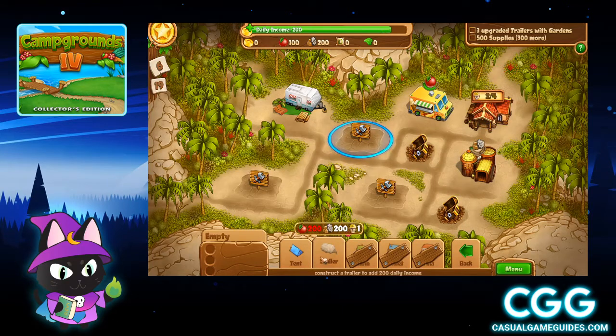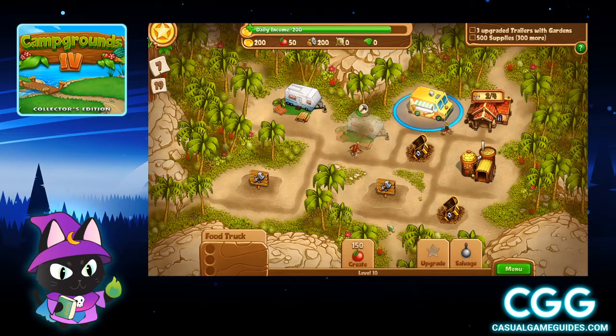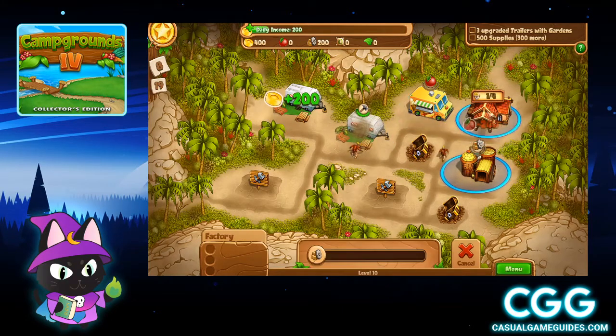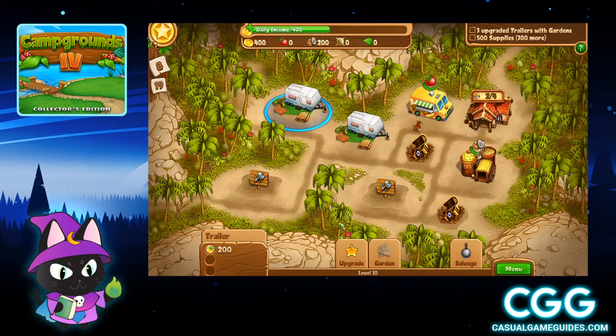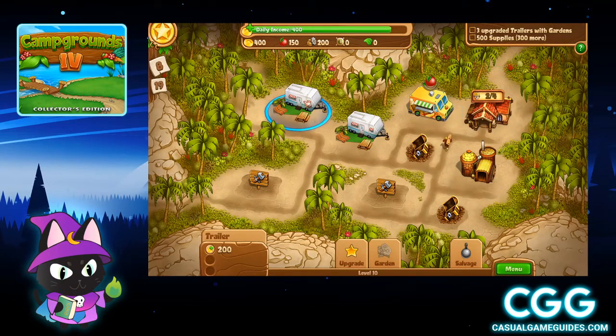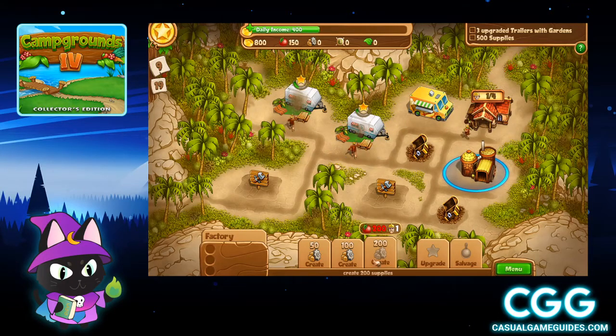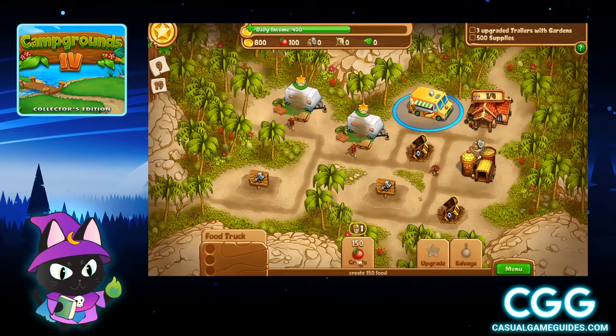It does take 200 food and 200 supplies in order to create a trailer. I do have enough food and supplies now to make my second trailer. Now that I have two trailers, I am going to hopefully start making enough money to build my greenhouse. I am going to upgrade this one and upgrade that one. Keep making my supplies, keep making my food.